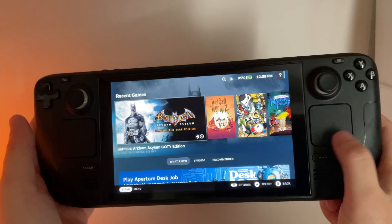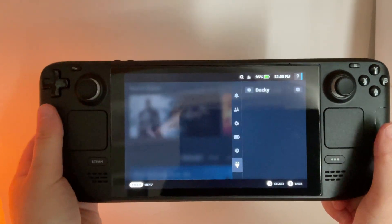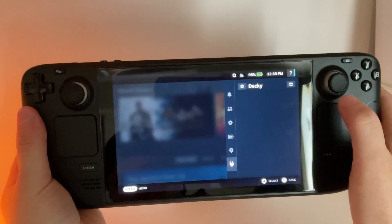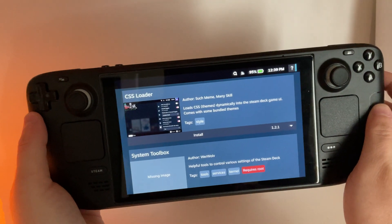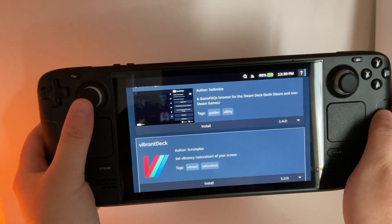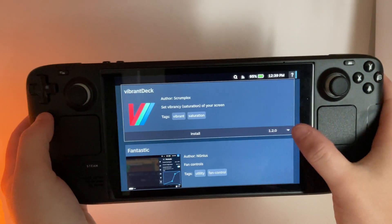Once you're back in gaming mode, if you press the three dots button on the right, you'll see that you have a new option for plugins. That is the Decky Plugin Manager. If you click up here, it's going to load up the plugin store. If you scroll down a couple, you'll see Vibrant Deck, and that's the one that we would like to install.